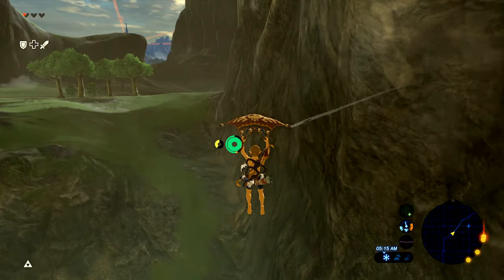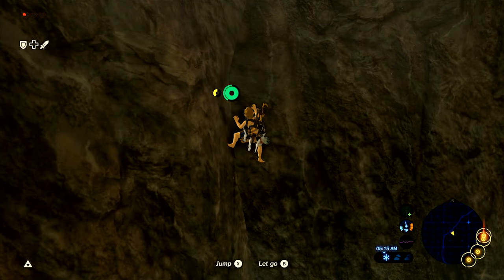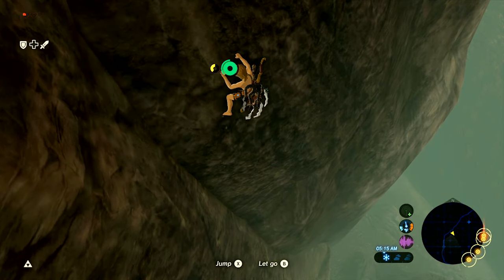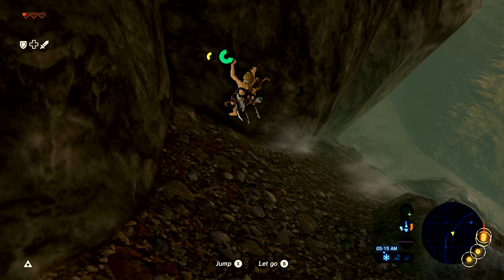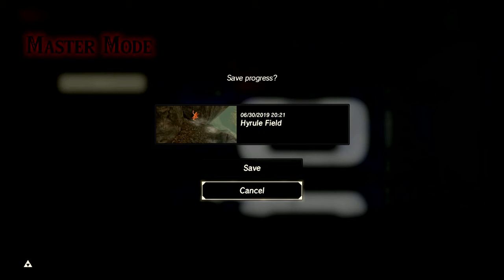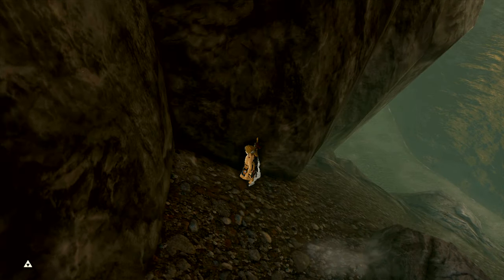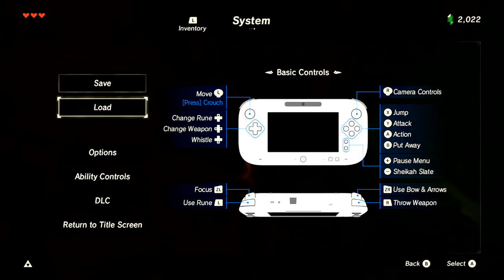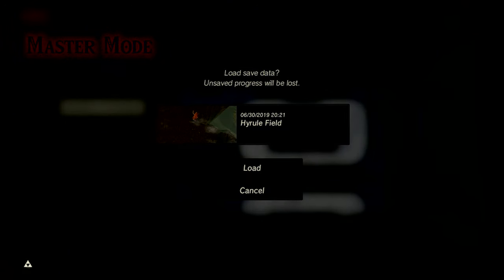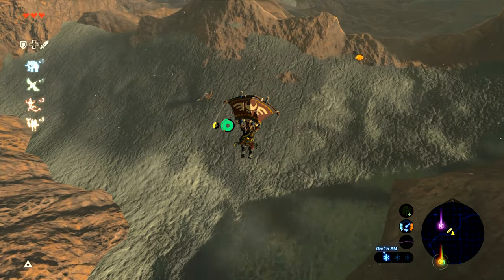It would still be cool to steal it somehow — maybe if I climb on a wall, save while I'm still holding it and I'm outside the perimeter. Notice in the thumbnail I'm on the wall. As expected, as soon as I touch the ground I lose it. Loading the save back up, I appear up here — so the game is smart enough to recognize where the last place was that I actually did touch the ground.